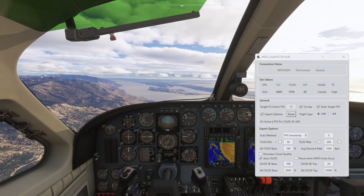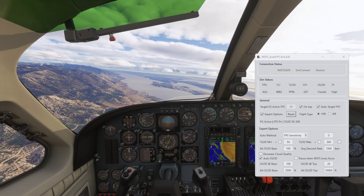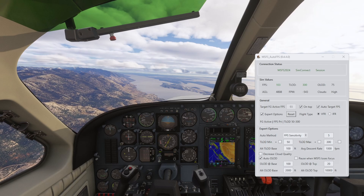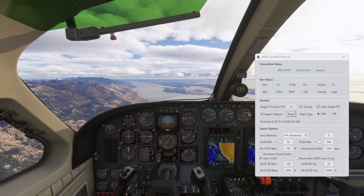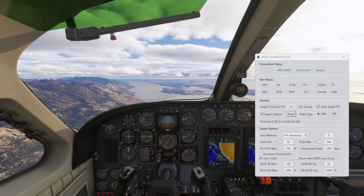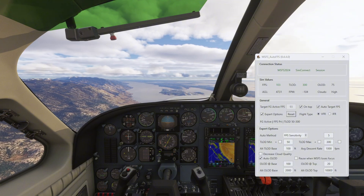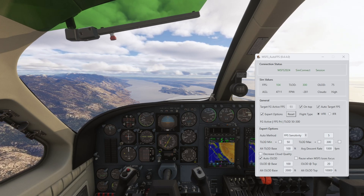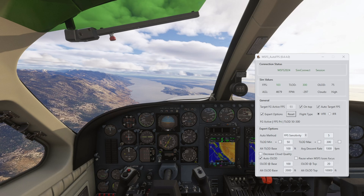I click on the expert options not to fiddle with all the inputs, but just to uncheck 'decrease cloud quality.' I want my cloud quality, which is set to high, to always stay the same. If you leave it checked and you're running low on FPS, it will decrease the cloud quality, which changes the whole look and feel of the sim.